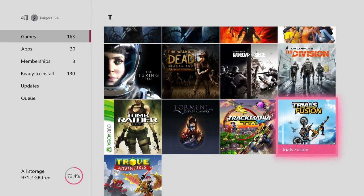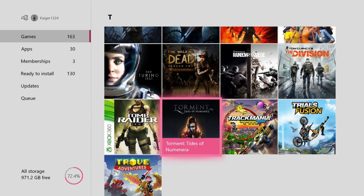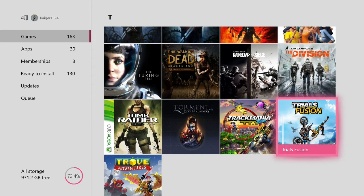The Division — still haven't started it. Tomb Raider Underworld. Torment Tides of Numenera — I got this for like £3, I believe it's a remake or sequel to an old PC game. Track Mania — pretty fun racing game. Trials Fusion — very fun game.